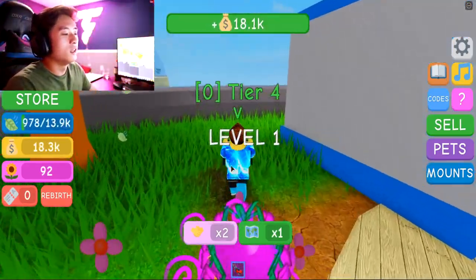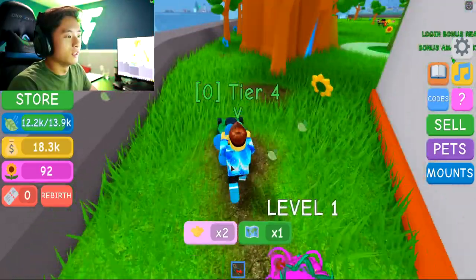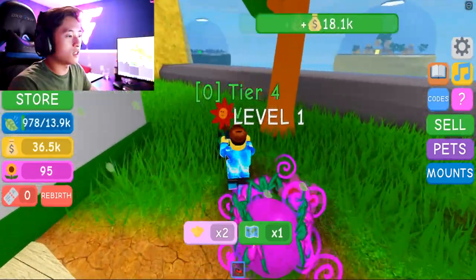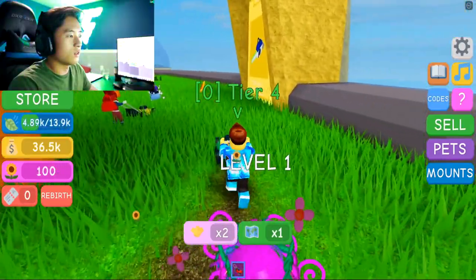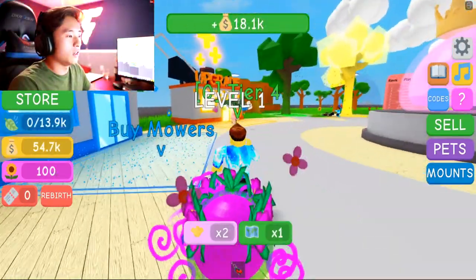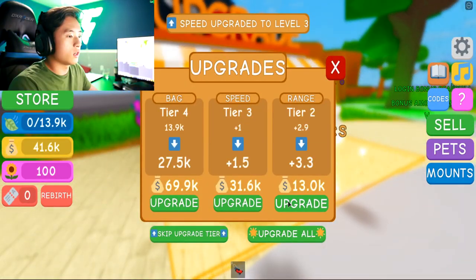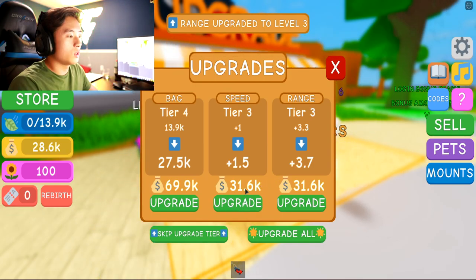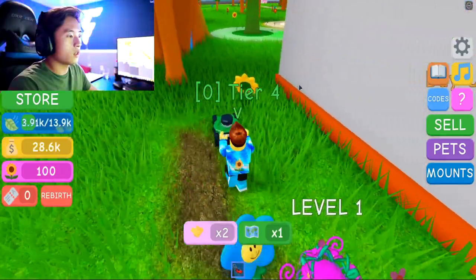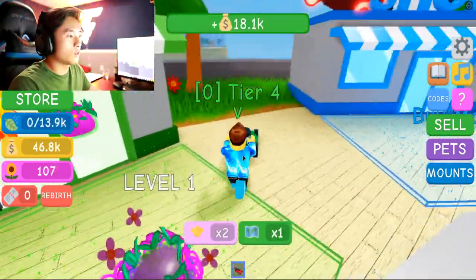18.1k every time we sell — we're going to be millionaires pretty soon, guys. This is intense. Let's go sell again — we're at 36k already. So we can upgrade our speed. Let's go ahead and be faster. Let's upgrade our speed so we can go a lot faster through this grass. Speed — there we go. And the range — we upgraded the range. We could upgrade the bag more. Let's get more grass here. It takes 69k to upgrade the bag. Let's go ahead and do that.